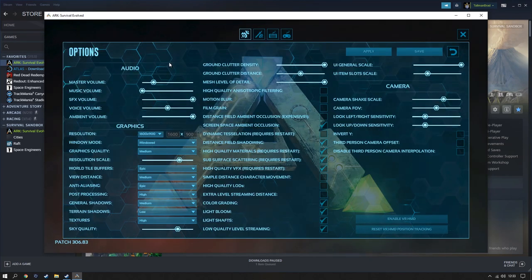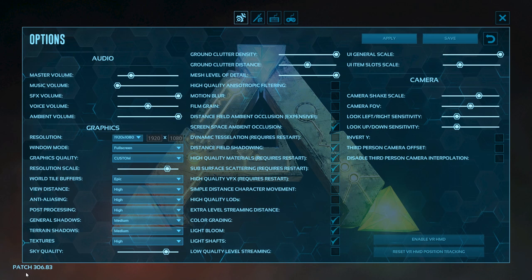Let's just get that volume down a bit — that was way too loud. Resolution, I'm going to want that on 1080. Window mode — no, we'll have full screen. Graphics, I'm going to chance high. I'll knock some of that down a little bit. Anti-aliasing. General shadows — I know that's usually a killer for frame rates. Terrain shadows, I'll stick that medium as well. Textures high, sky high. Clutter density — fine. I think we'll just try it out and see what happens. We're on patch 306.83, and that's the current version as far as I know.